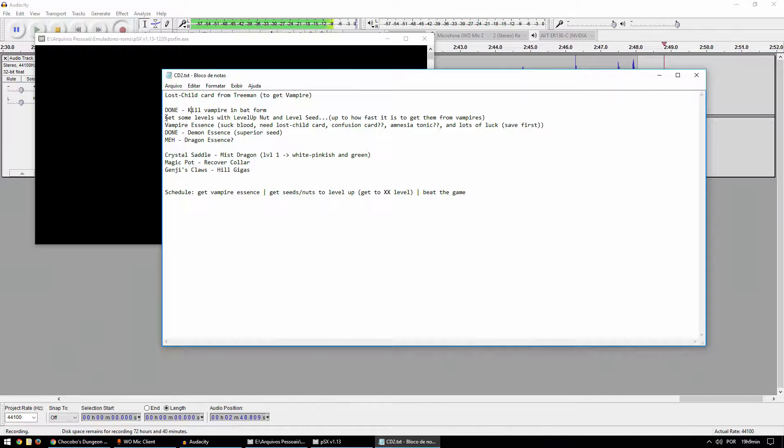So what we still have to do is get a vampire essence. This is gonna be hard as fuck. Now, to get levels with level up nut and level seed, it's not exactly hard but it's time consuming, so I might just do a time lapse. I'll also try to use the Mog as best as I can to steal from the vampires on every floor, while not bringing lots of items, and saving beforehand so I can try multiple times. Just to save time - you don't want to depend on luck for some things.